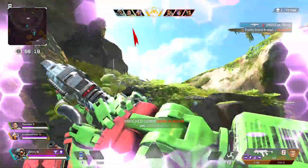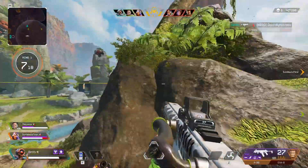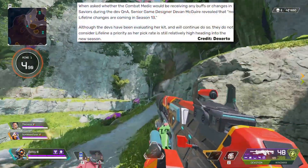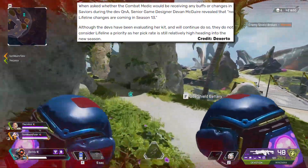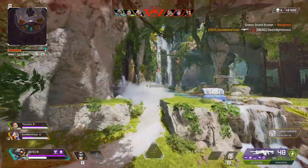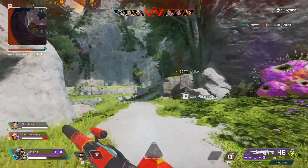With the introduction of a new support and defense legend, people have been talking about Lifeline and how she might need a buff — a lot of people have been asking for an entire rework as well. We did get some information from a dev Q&A where senior game designer Devin McGuire revealed that no Lifeline changes are coming in Season 13. Although the devs have been evaluating her kit, they do not consider Lifeline a priority as her pick rate is still relatively high. They also said that Lifeline and Newcastle are very different roles and have different play styles.